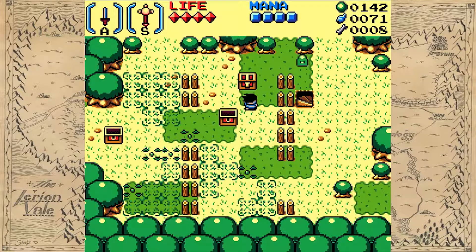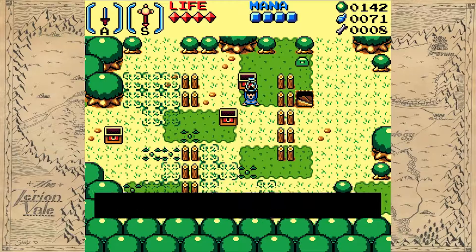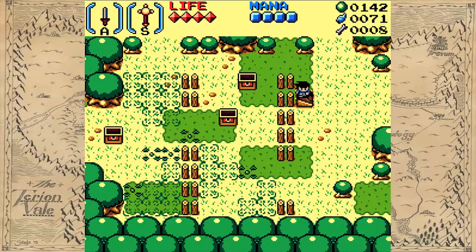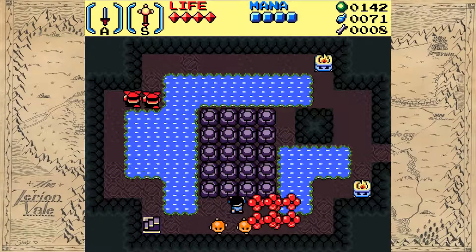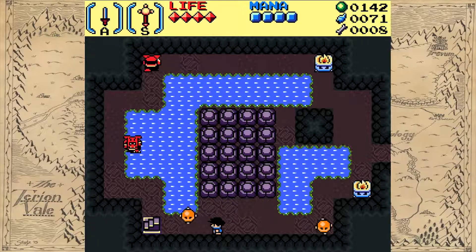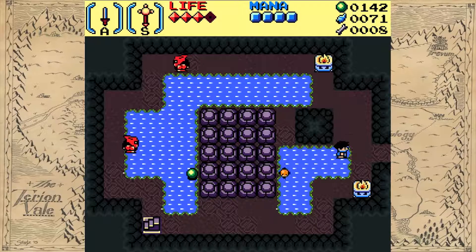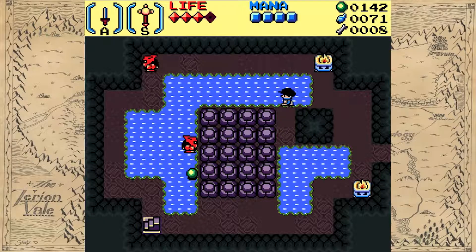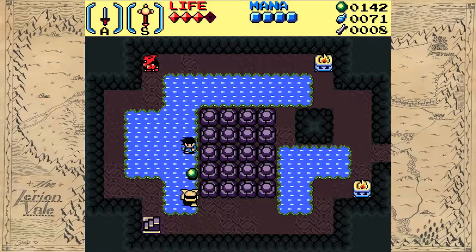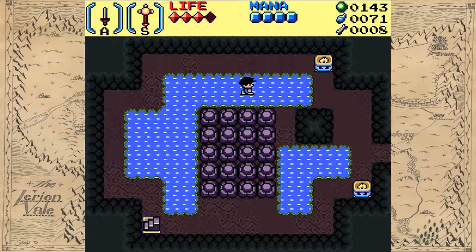Found a red gem, found an empty bottle — transport many different things and medicine of course. I still have no idea how to use the power glove or even if it's implemented.